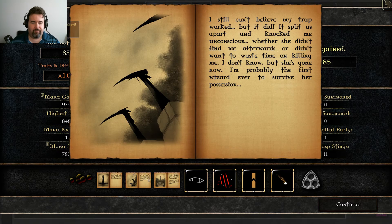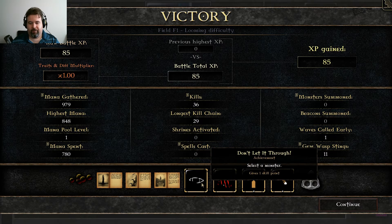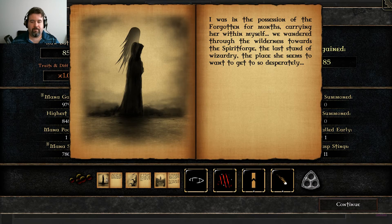Very, very simple intro level — not much more to it. You're going to gain shadow cores, which basically get used as upgrades. You're going to get achievements, which give you skill points. You're also going to open up new levels — this is how the game progresses. Here's the story: 'I was in the possession of the Forgotten for months, carrying her within. We wandered through the wilderness toward the Spirit Forge, the last stand of wizardry, the place she seemed to want to get to so desperately.'